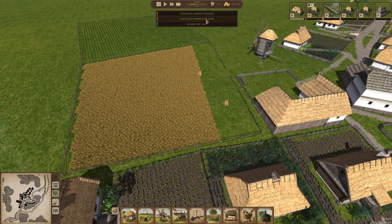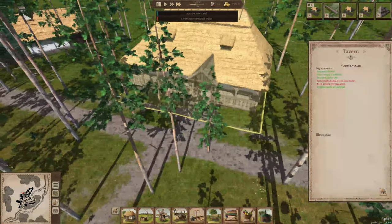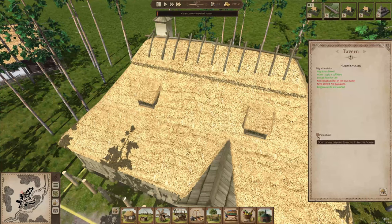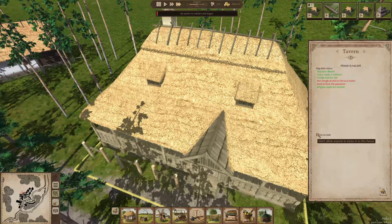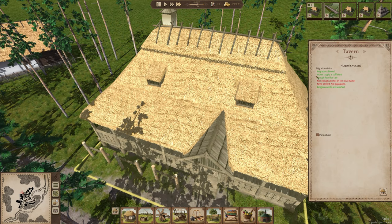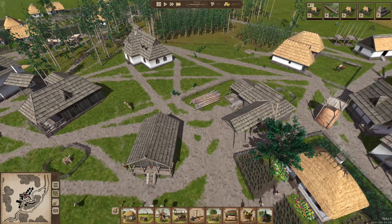They're harvesting. Oh - tavern's done. Not enough alcohol. Need at least 200 population. So there's food for sale, but not enough alcohol and not enough population. Well, let's put a hold on it if nobody can move into it yet. So we've got to have 200 population - why is there so few chickens?